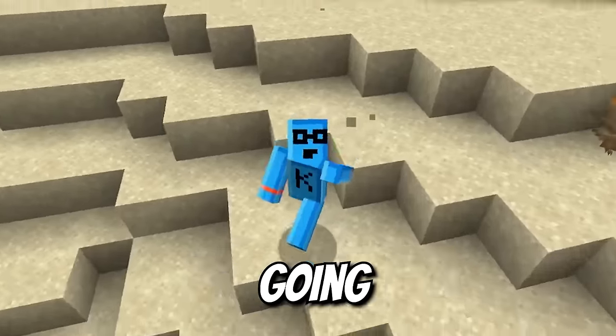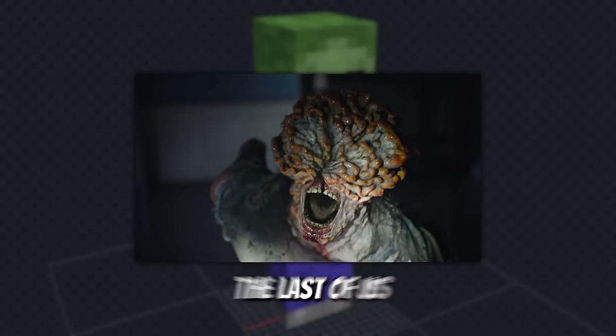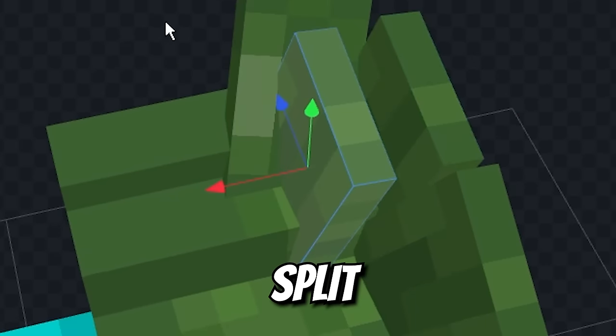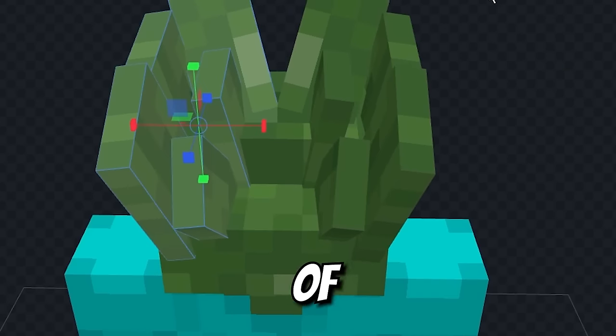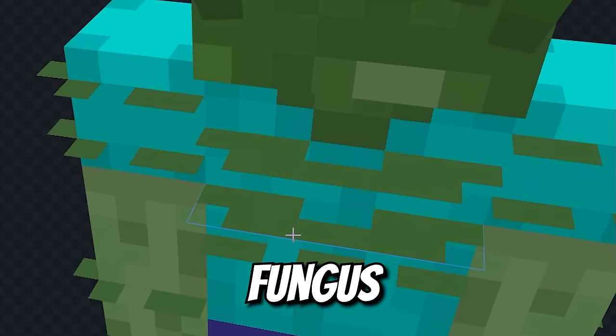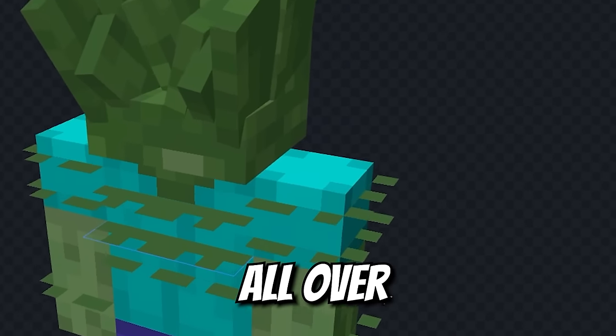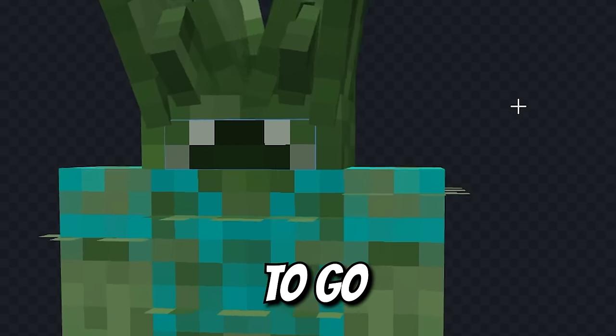For a creepy zombie, I'm inspired by the clickers from The Last of Us. That means we need to split open this head with tons of fungus growing out of it. We'll need a lot of blocks sprouting out of its head, then add more green fungus growing out of its body all over — some on the arms, a little on the legs. Add in a mouth for biting and infecting to make this guy good to go.